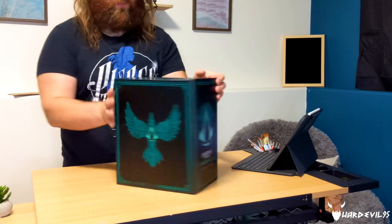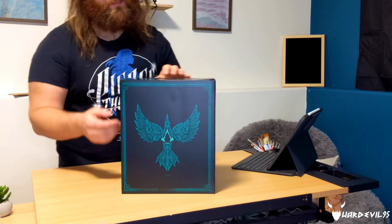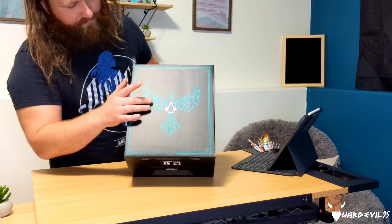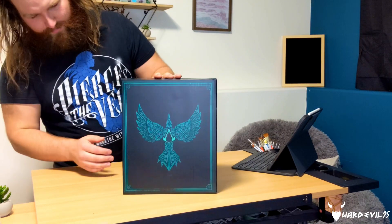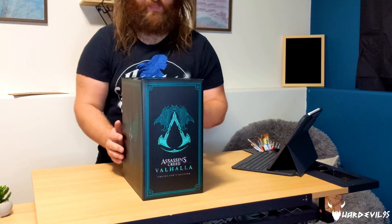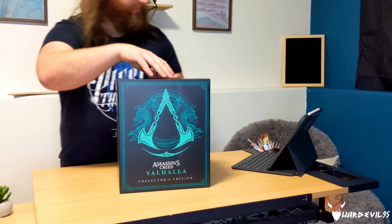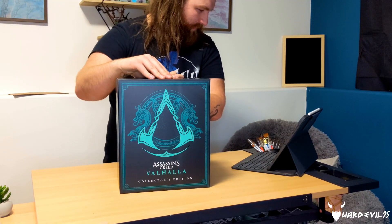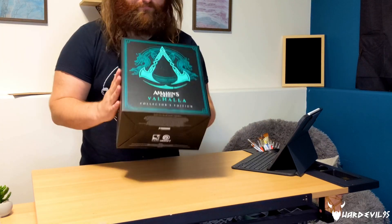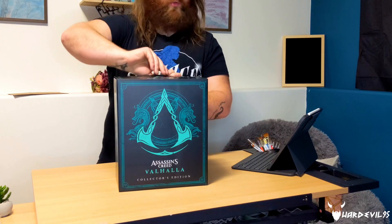Big box — pretty cool. It's got the same kind of symbols that are on the steel case: the raven or crow on the back, same Valhalla symbol, that same minty kind of green all the way around. Pretty nice box. This is the exclusive box, I guess, to show off — pretty cool. But what is inside is what we want, so let's open this up and see what we have inside.